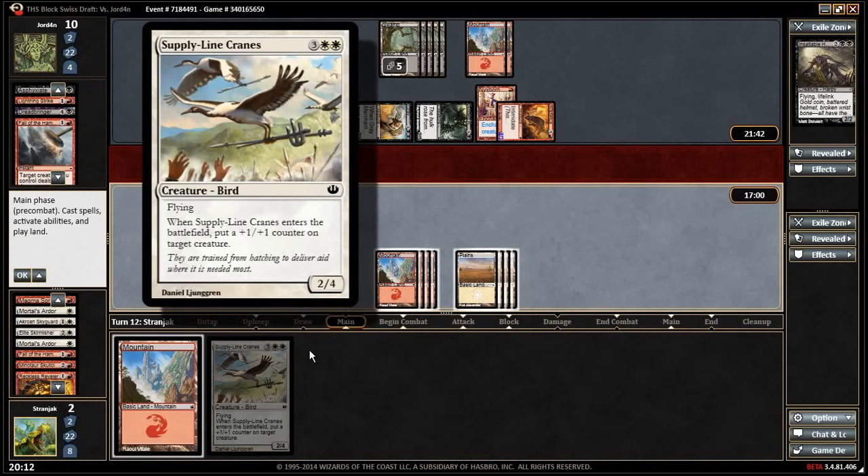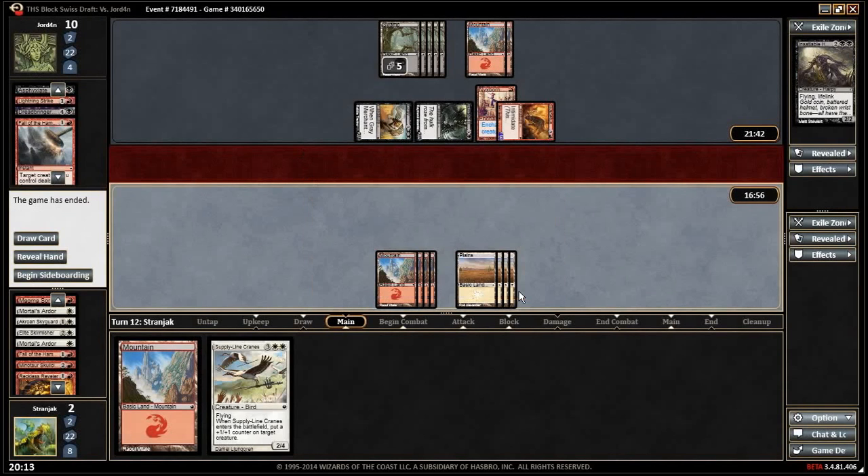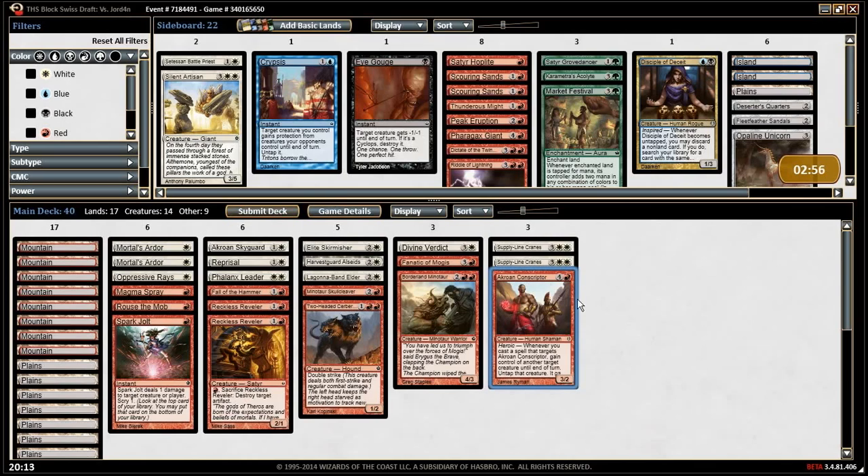Salty McNasty — where were you all those turns ago? That's pretty miserable. Scarring Sands does nothing, none of the cards do anything. What about Fleet Feather Sandals? We could have won that game with Fleet Feather Sandals on our two-one — we had a faster clock than him. We were on 20 — equal clock but we were going to do it first. I think we bring in Fleet Feather Sandals.